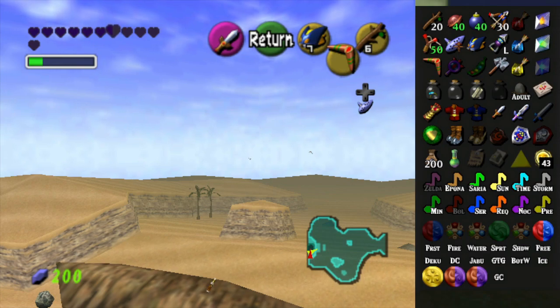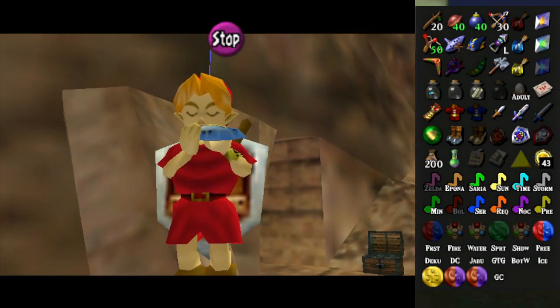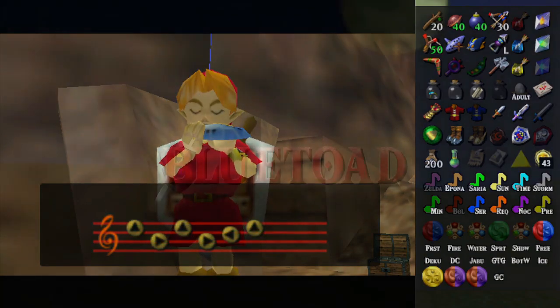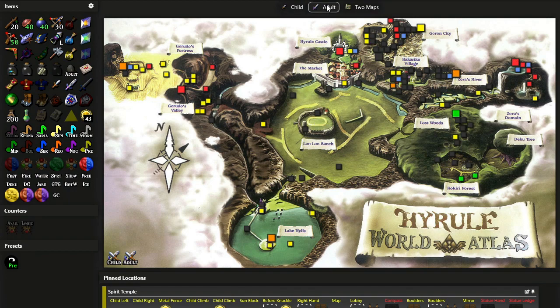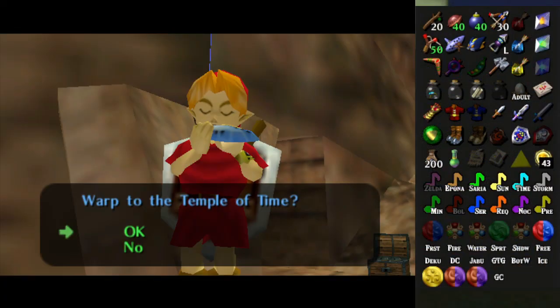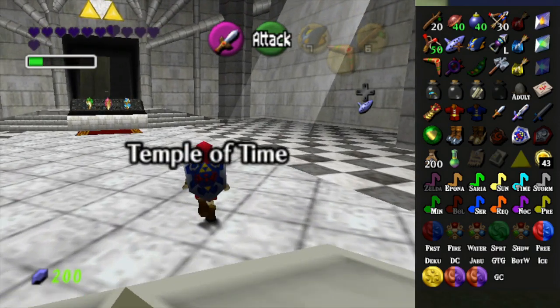I guess I can become an adult now, because there's not much else to do. When I say there's not much to do, there's really not much at all. Let me look at the map and compare the two maps. So this is the childhood map and this is the adult map — there's a lot more yellow, at least. That's way better. Let me go back to the main game. Temple of Time. Let's do the thing.